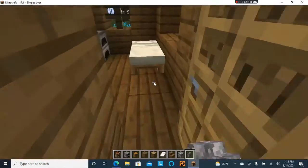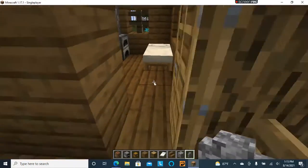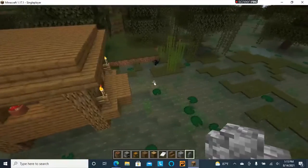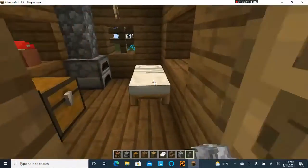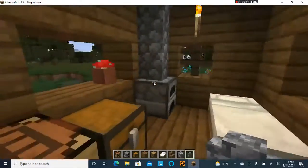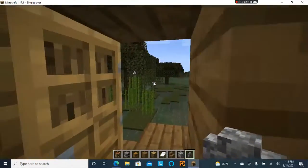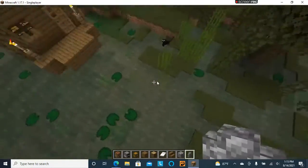Alright guys, I'm back. This is what it looks like from the outside - made the roof one block of color and I did some work on the interior. I really like the little mushroom in the pot, so I'm gonna keep that, and I like the way the floor is.